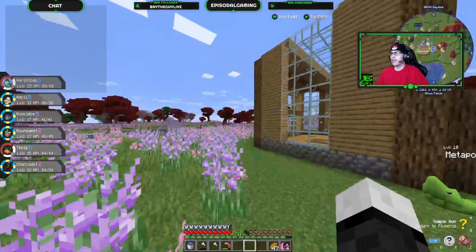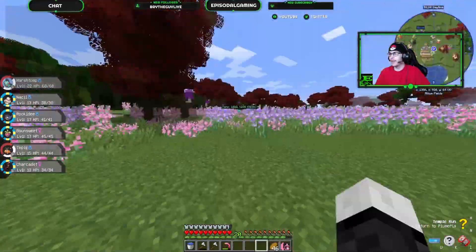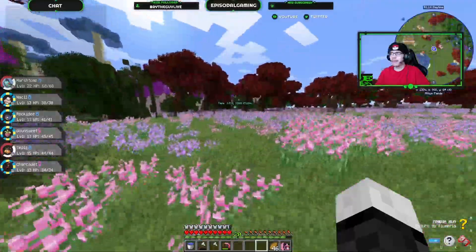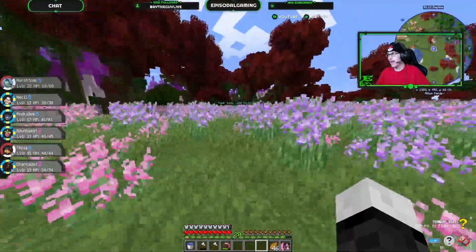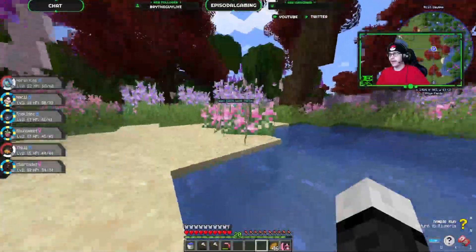We got ourselves an actual base now. It actually looks pretty decent, not gonna lie. I needed a lot of glass for this. You know what — it's far enough away — I'm gonna go grab a bunch of cacti, smelt the cacti, get the green dye, and come back. That's what's gonna happen.